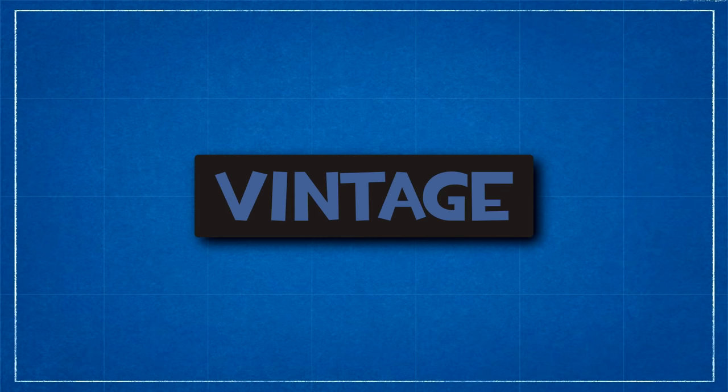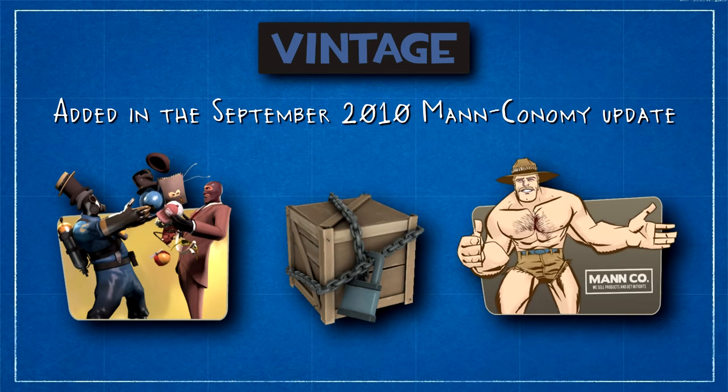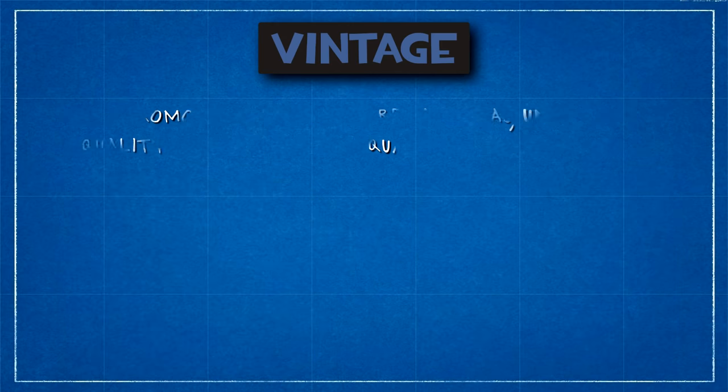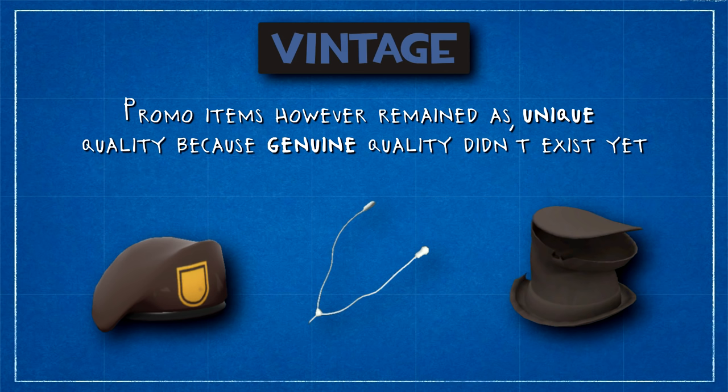Vintage. Represented by this dark blue colour. In September 2010, Valve introduced item trading, Crate and Unboxing, and the Mann Co. store in the Manconomy Major update. Any item that was already in a player's backpack before this update was converted from Unique quality to Vintage quality, to signify that it existed before this update, hence the name Vintage. Most promo items were excluded from this treatment, such as Bill's Hat, Earbuds and the Ghastlier Gibus — or Gibus, if you think being technically correct is the best kind of correct. Instead, these promo items only exist in Unique quality because Genuine hadn't been added to the game yet, with the exception of glitched variants which we'll talk about in a different episode.